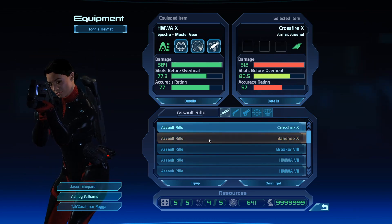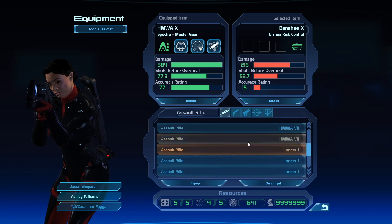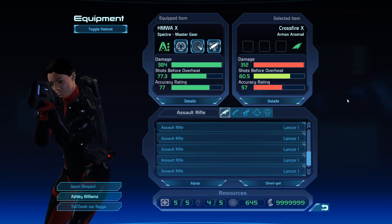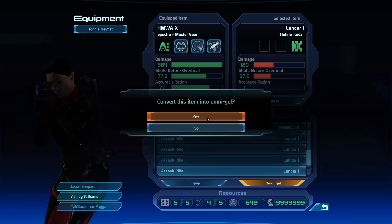The same goes for your squad — you can equip everything, and I've got plenty of money so most of my gear is level 10 Spectre. Right, omni-gel: anything you have in your inventory — you have limited inventory space — you can turn to omni-gel. Omni-gel is a multi-purpose goop that you can use to pick locks and hack electronics. I don't know how exactly — perhaps you just smear goo on the lock and it dissolves. Any excess that you're not going to use or don't want to sell, turn to omni-gel.